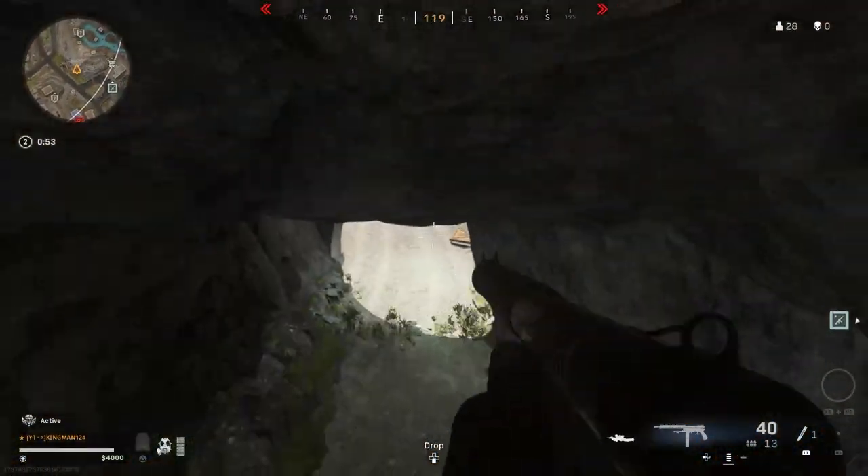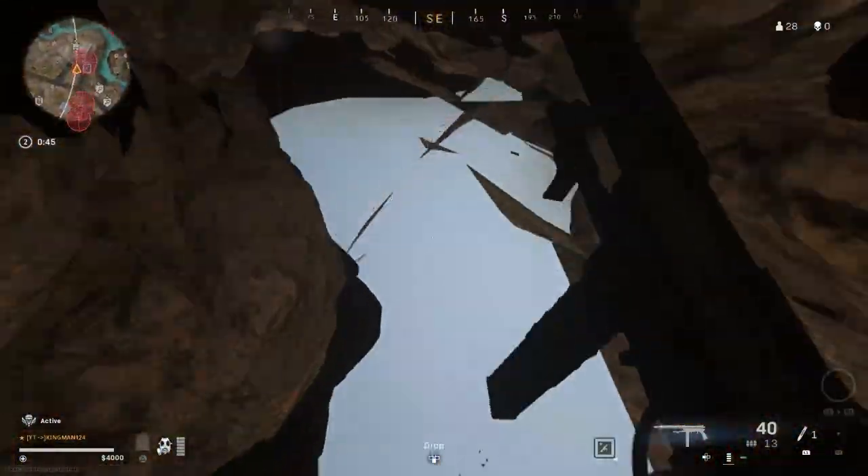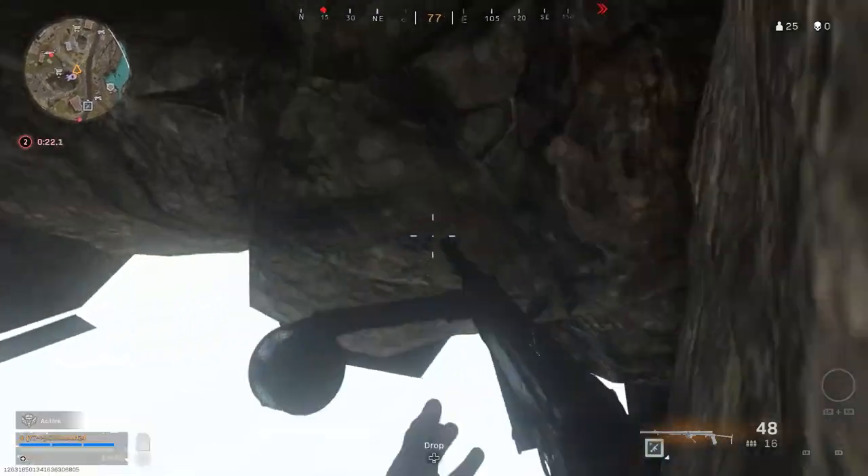Once you're ready you can just drop down and explore. The reason I want to show you this is because, say if you're in the circle and the storm's gas is coming closer to you, you can actually get further and further into the glitch — so you could potentially win. Have fun with this glitch guys, let me know what you think down in the comments.